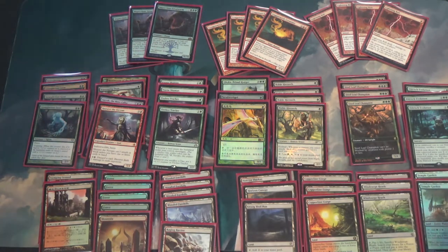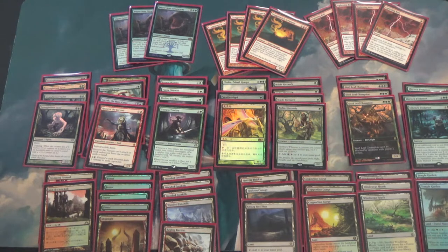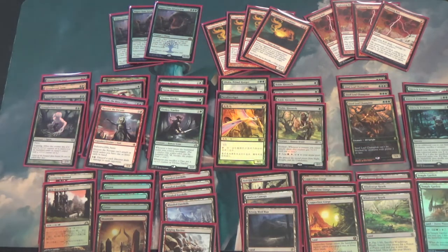In the mana base: two Temple Gardens, double Stomping Ground including the Japanese one, four Forests, one Mountain, no basic Plains — all the white cards are in the sideboard. Four Wooded Foothills, Raging Ravine, Kessig Wolf Run, Horizon Canopy, and Firelit Thicket to convert your Forests into red when you need it. The Firelit Thicket is more a concession to the fact that you're playing a basic Mountain — the triple green with a Mountain can be tough for Steel Leaf Champions. The mana base is actually less painful than it looks, because things like Horizon Canopy, Copperline Gorge, and the little mana dorks aren't dealing you tons of damage.